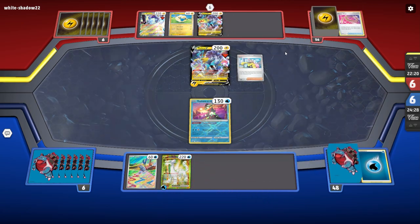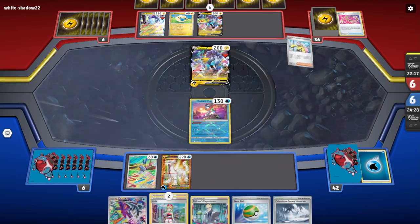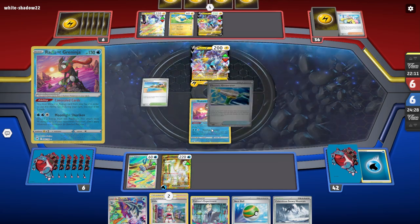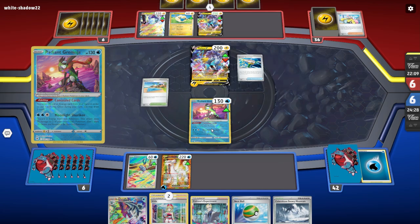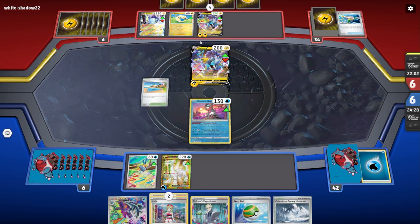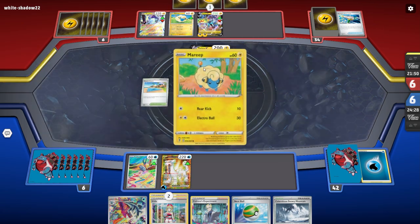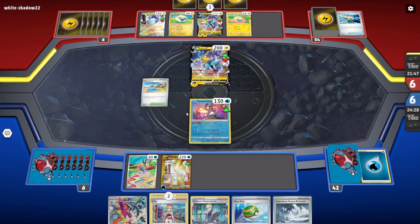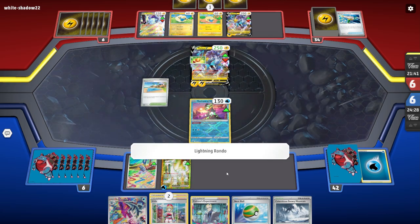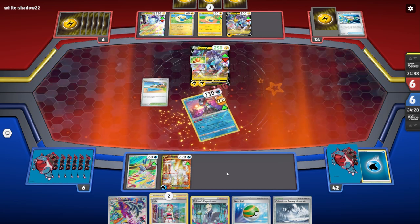There's the Iono — that disrupts things, well not really. This could actually be a good thing. We got the Braxcalibur! There's the Beach Court, so we can get rid of this for free. There's the Electric Generator — that's what I was trying to avoid. They got two energy cards set up with the Raichu. Oh, I can take two prize cards right off the bat! Oh, they're going to knock us out — that is rough. Looks like we're not taking anything — they take their one prize card.